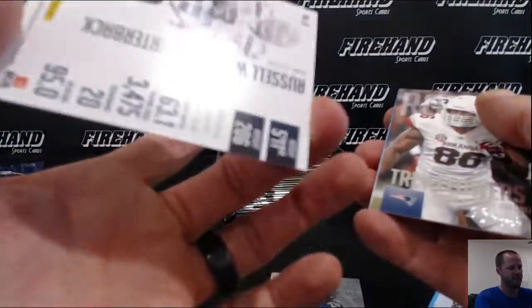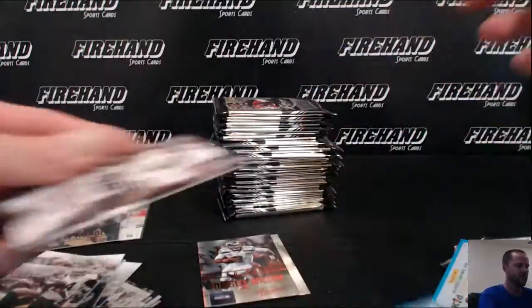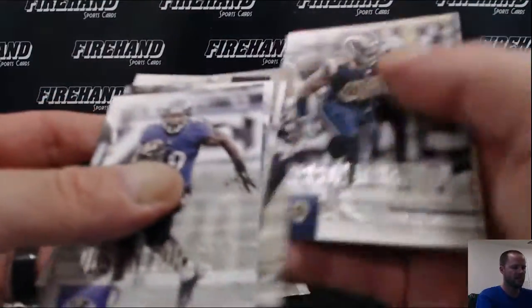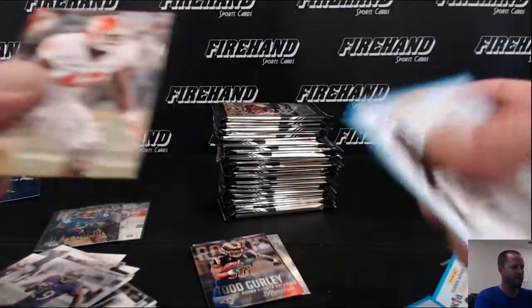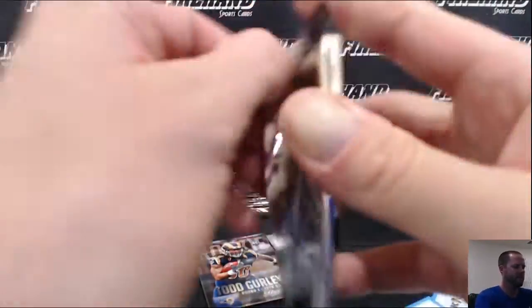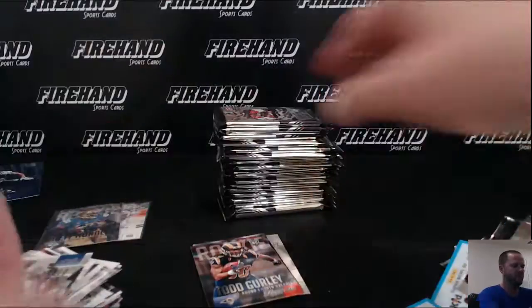Russell Wilson, not numbered, parallel. Todd Gurley Pro Uniform — it's a short print. Not vastly short printed, you get a couple of boxes, but harder than the normal college version.